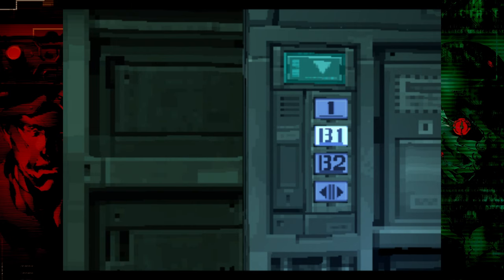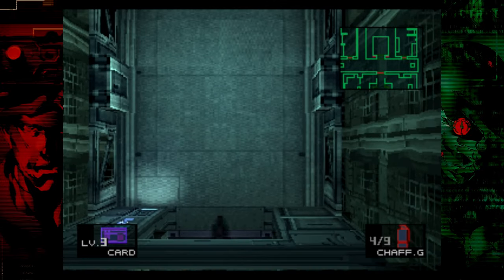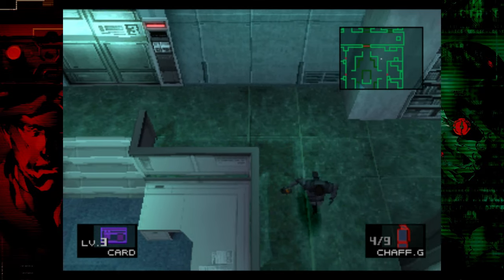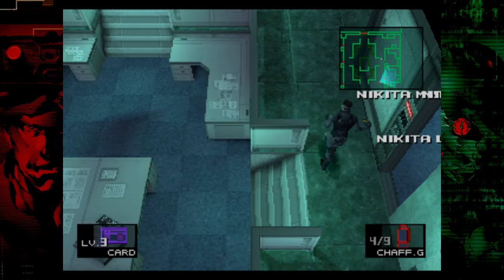Our goal right now is to pick up the Nikita, found in the basement level. We're just going to go straight into the room, then to the right, into this little side room here. We're going to pick up the Nikita and very quickly exit the room.